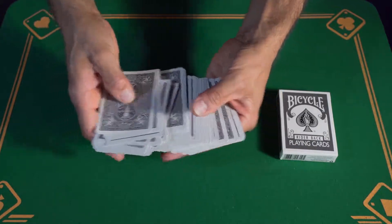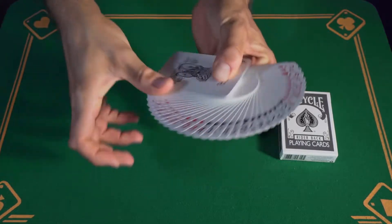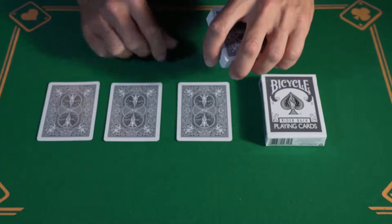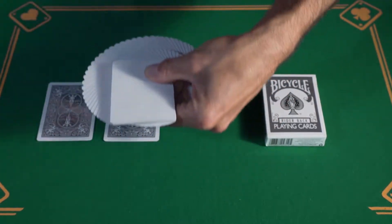This is the Grey Poker Size Bicycle Deck. It is made of 52 different playing cards and is enriched with three special playing cards. With the first one you can apparently make all cards become white.